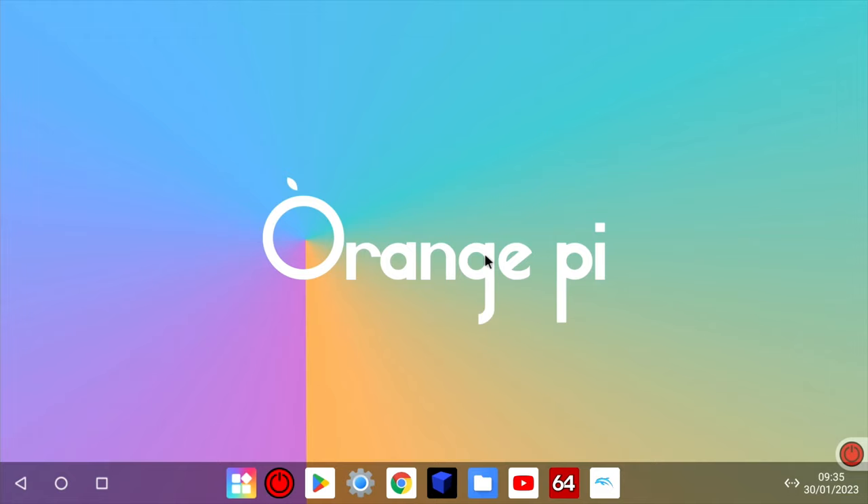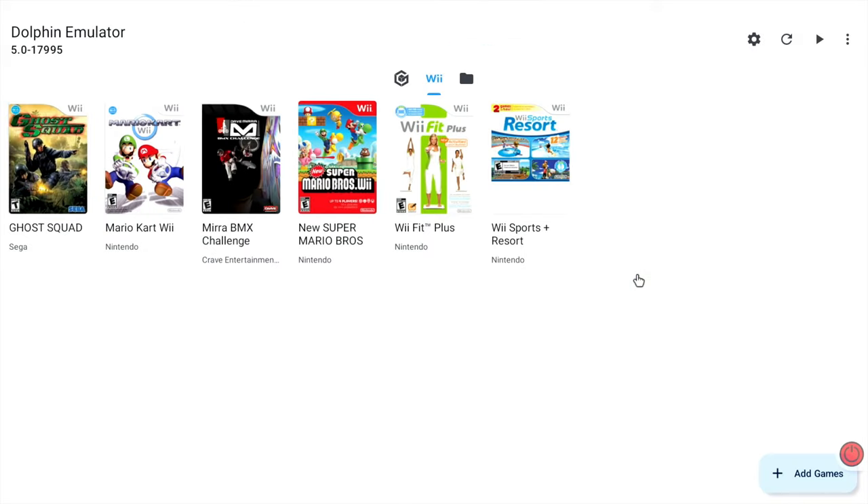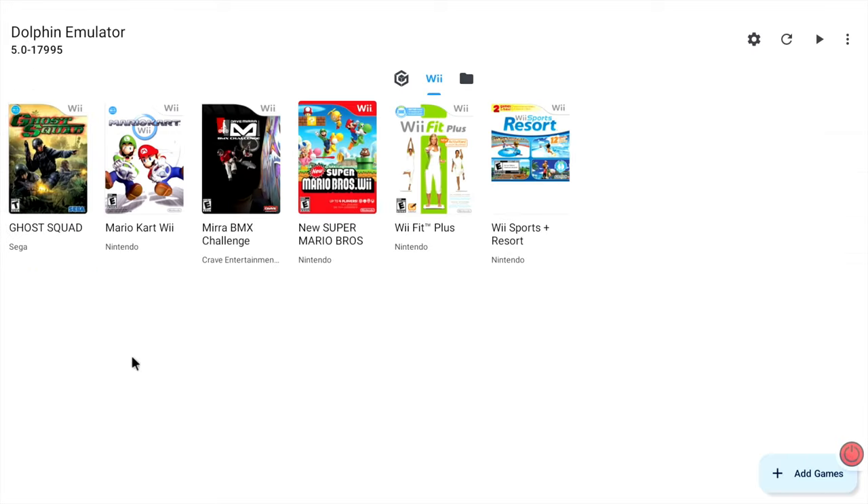The operating system I'm using is Orange Pi OS, the Android version, and this is 0.0.2. I did try 0.0.4, but the menus on Dolphin - you have to allow access to the Mayflash Wiimote adapter - and in the menus, if I went into graphics settings on 0.0.4, it wouldn't work; it would just come up as a blank page. I tried Android 12, which did work on the Orange Pi 5, and I managed to drop the resolution to 720 to get better performance. But after I shut it down and restarted, it wouldn't restart at 720, so I went back to 0.0.2 on Orange Pi OS, and this seems to be working the best.